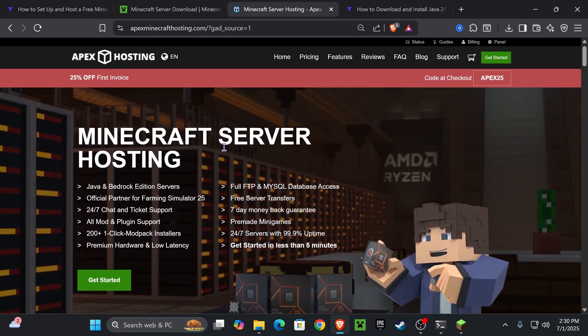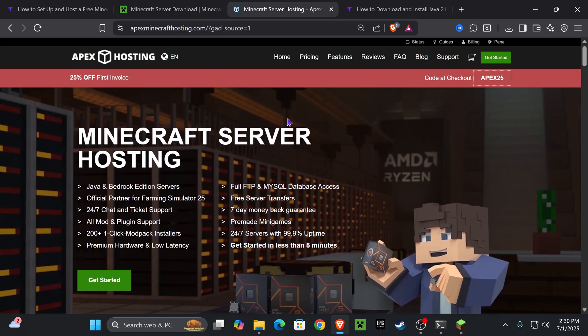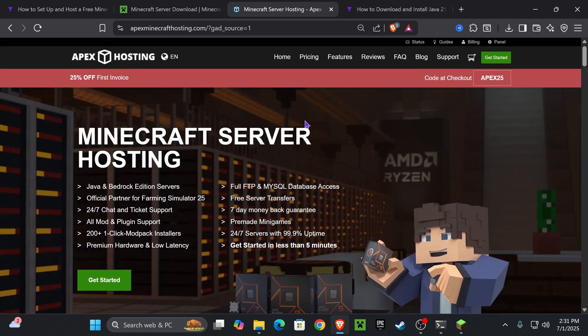Keep in mind that this server is locally hosted and will use a lot of your computer's resources and internet. Your friends won't be able to join unless your computer is on and the server is running. To avoid all that, there's a 25% off deal with Apex Hosting — only for the first 25 people using the first link in the description. With Apex Hosting, your server is hosted online, no need to keep your computer running, supports over 200 mod packs and any mod loader, and your friends can join without any trouble.